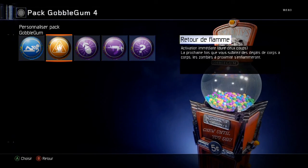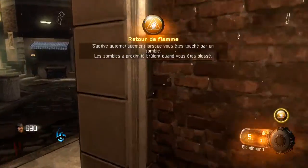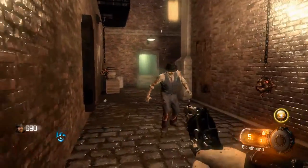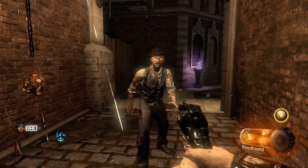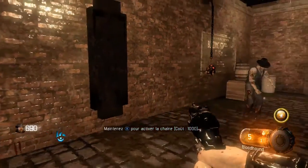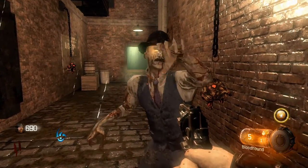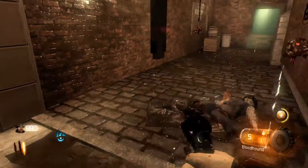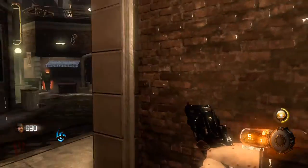Activation immédiate, dure deux coups. La prochaine fois que vous subirez des dégâts de corps à corps, les zombies à proximité s'enflamment. Retour de flamme. Il y a un défi à faire avec — tuer 500 zombies. Il faut que le zombie vous tape une fois, et en gros les zombies qui sont à côté ne pourront pas vous taper plus qu'une fois — ils vont tous mourir cramés. Si vous avez des zombies autour dans une large zone, ça les tue aussi.